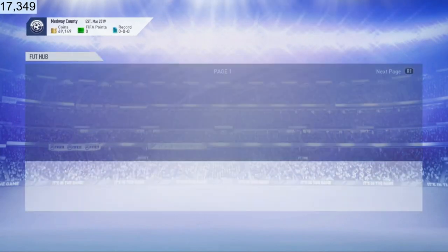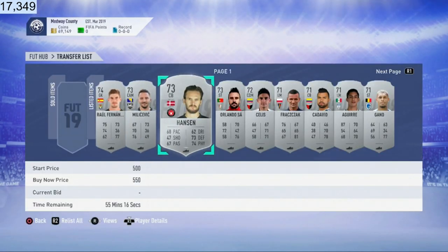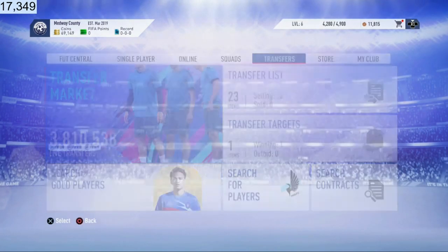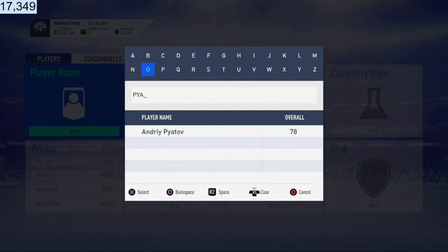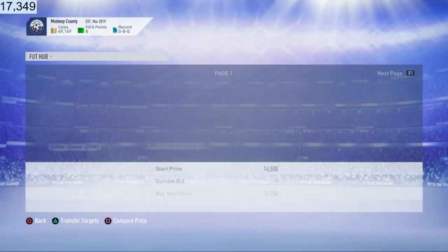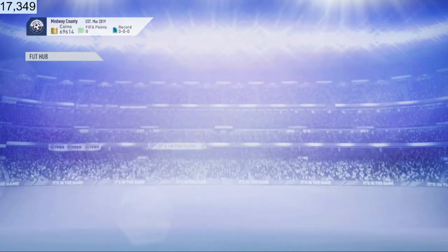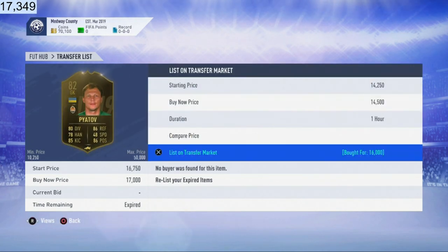We've only sold two so far, but you guys saw at the start of the video I had 20 sold - these cards sell all the time very easily. I can assure you boys that these cards will sell very quickly. Let me know - do this trading method for an hour and comment down below how much coins you guys made. I reckon if you got lucky and had about 10 players at 3-4,000 coin profit, you could easily make yourself about 100,000 coins in one hour if you did like 300 cards and sold them for the right price. I think this is one of the best trading methods in the game right now. Anyway, I'll see you guys later - peace. Oh wait - another two have just sold like that! They're slowly selling off. They won't sell instantly but they will sell boys. Peace out.